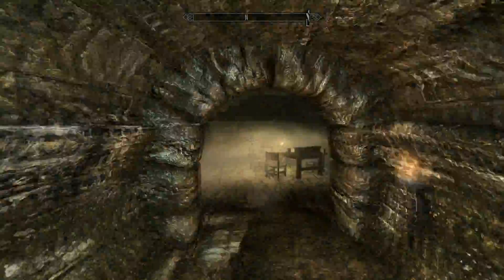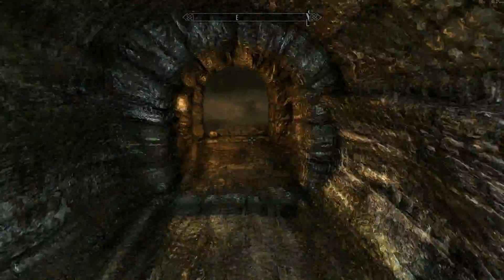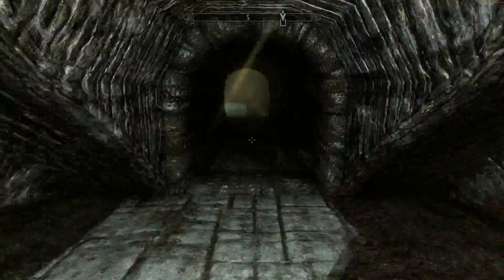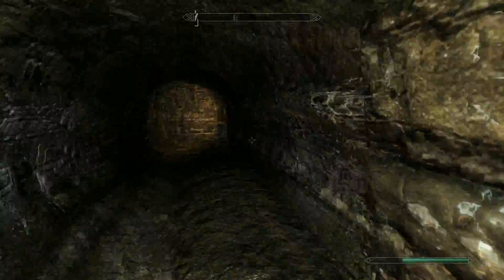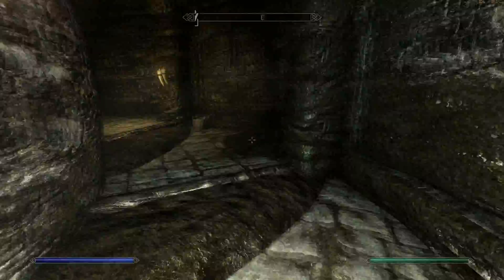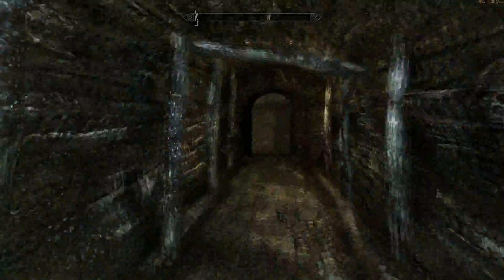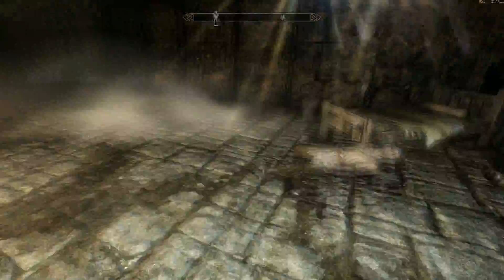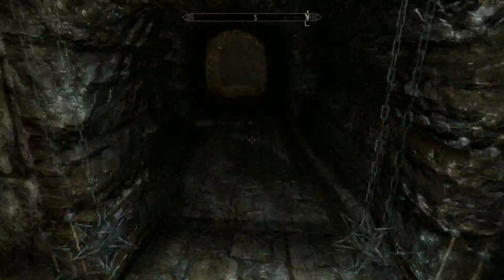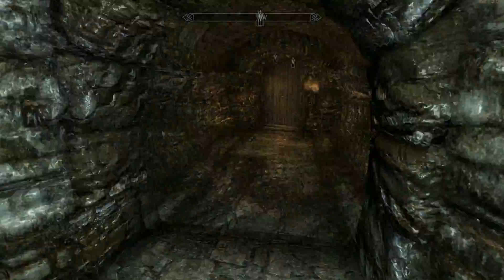Hello, YouTube buddy. Here we are in the Ratway Warrens and the Vault. I'm just fast-forwarding through all the looting I did. I wanted to show you a couple things I picked up that were worth quite a bit of money. One of them is called Draven's Bow, and that's a unique weapon. Unfortunately it's a quest item and I can't get rid of it in my inventory.